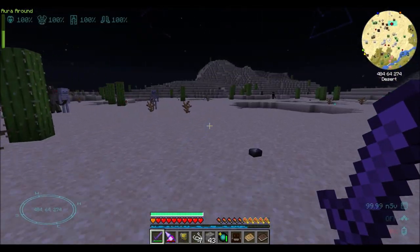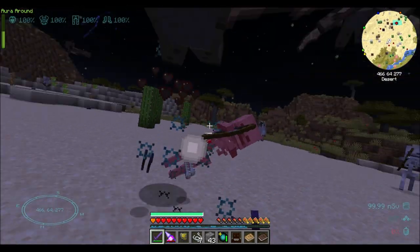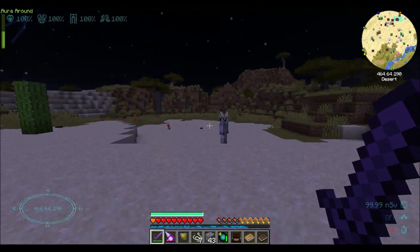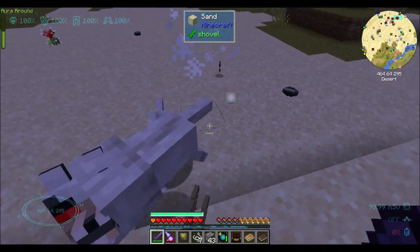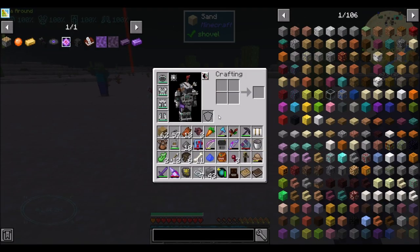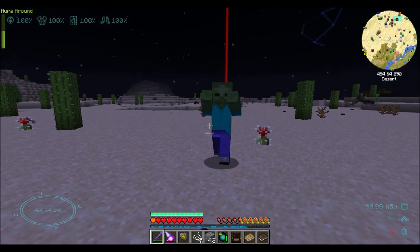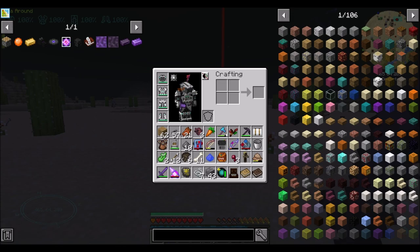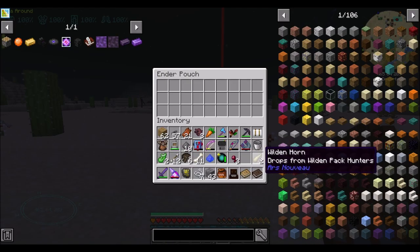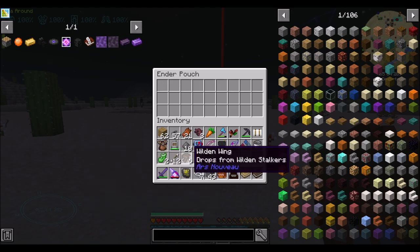Look at this — we are one-shotting all the things. I like this sword. This is definitely better than any other weapon I've gotten thus far, excluding the shenanigans that are the Infinity Hammer, which is also a really slow weapon.